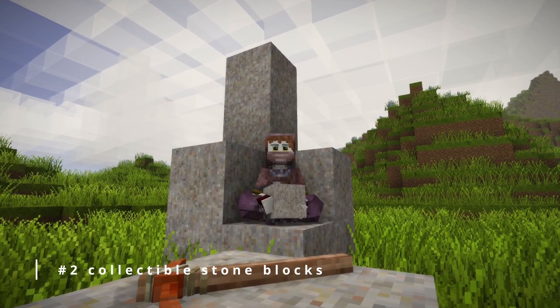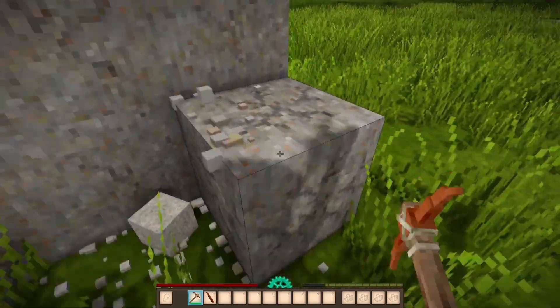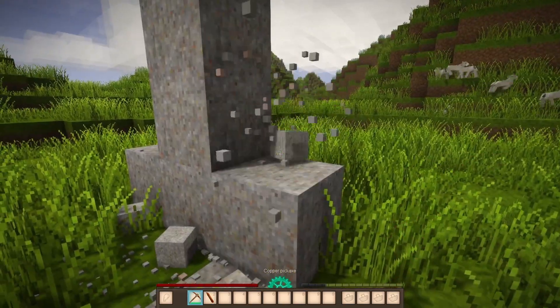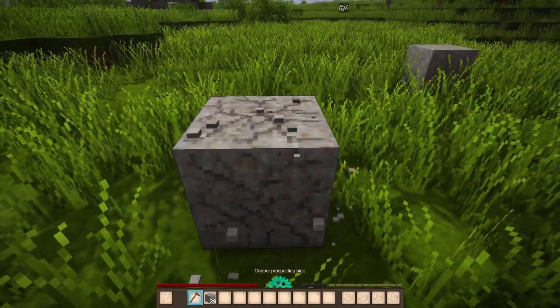How about having collectible natural stones? You can easily get the natural stone blocks if you turn them into chisel blocks first by simply right-clicking with a chisel onto the block, but don't get caught, because you can't really use them for mechanisms or even prospecting ores.